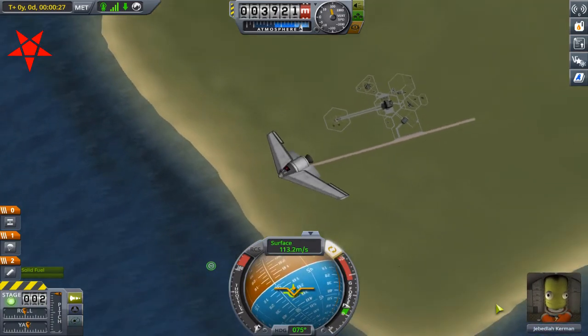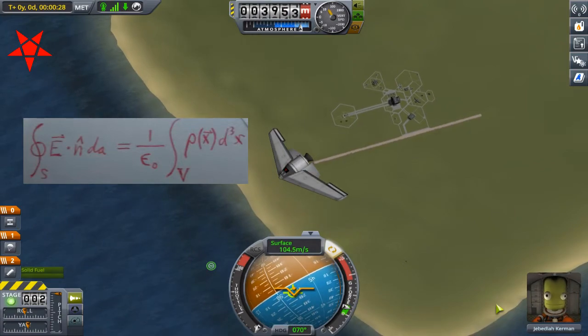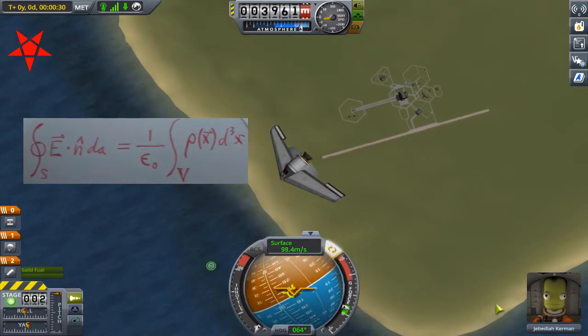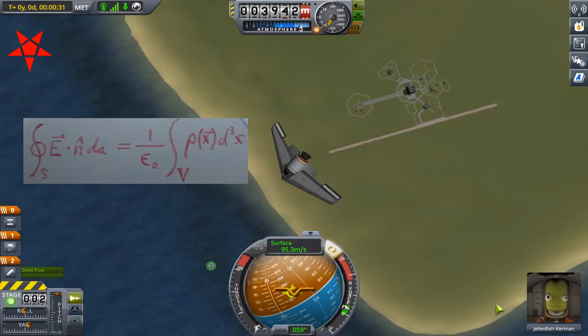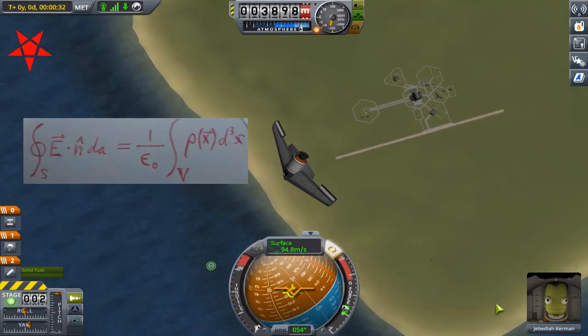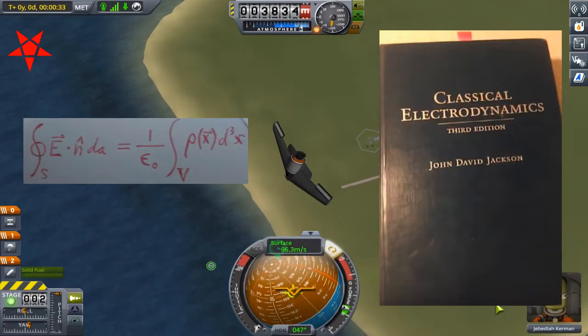So while we're gliding, let's talk about Gauss's law. For a continuous charge distribution, it's basically a surface integral on one side equated to the multiple of a volume integral on the other. And despite rigorous preparation, I somehow neglected large portions of multivariable calculus prior to my announcement that I would be attempting to work through this beast of a textbook.